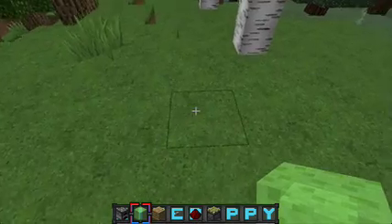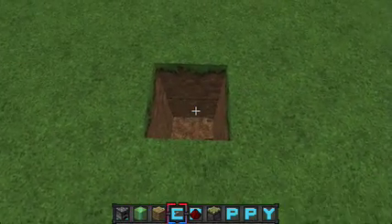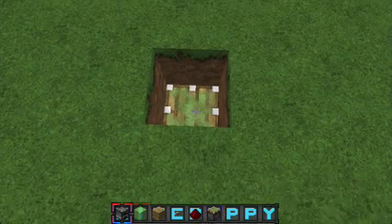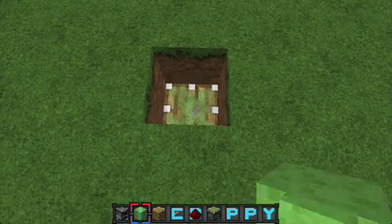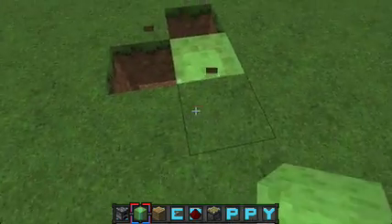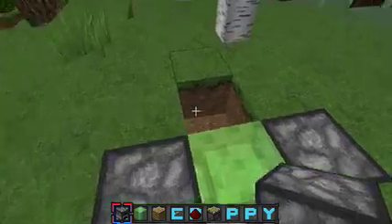So you have to dig two blocks down, place a piston, and then your slime block. Once you do this, you want to surround it with furnaces. If you surround it with anything else, I'll show you what happens.